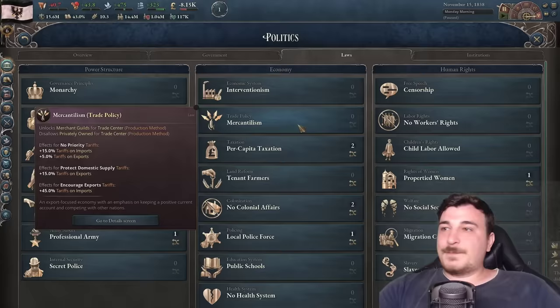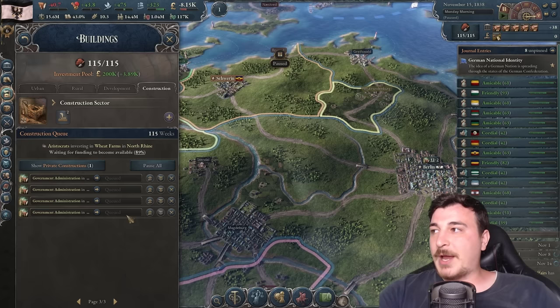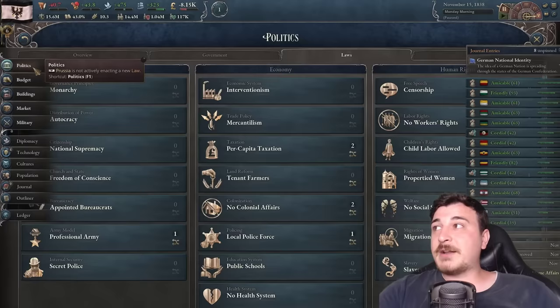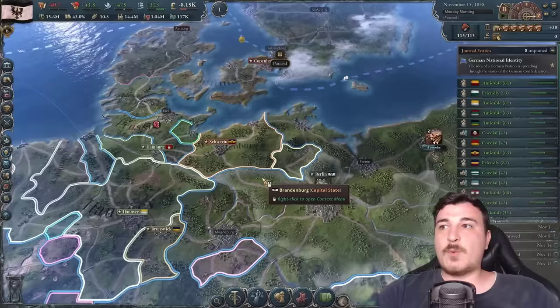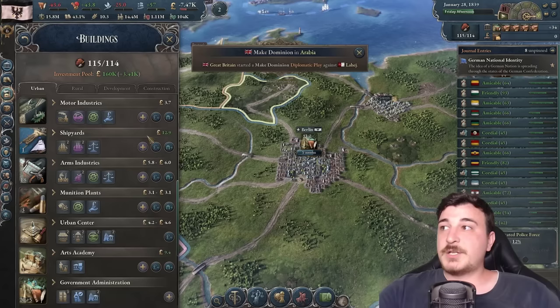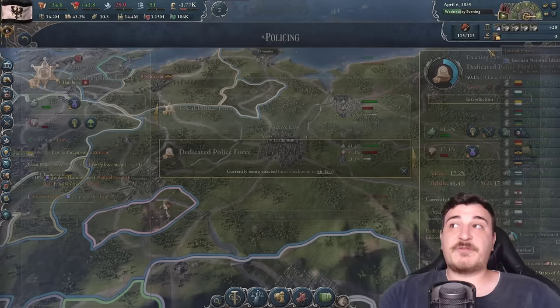We're a little short on bureaucracy after the secret police legislation, so we'll out-click a government administration building to build it fast. Going back to politics, we want to pass dedicated police force to lower the landlords' political strength as much as possible. Shipyards are doing well so let's out-click one more in Pomerania. We're on track with dedicated police force at 17% in the initial phase.